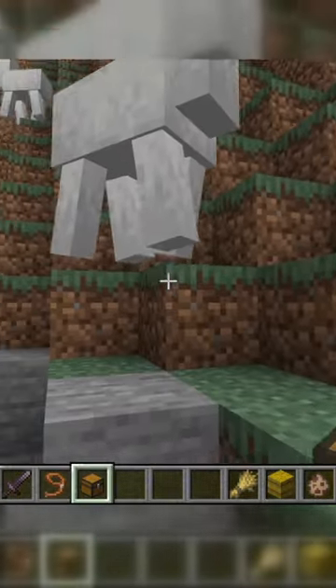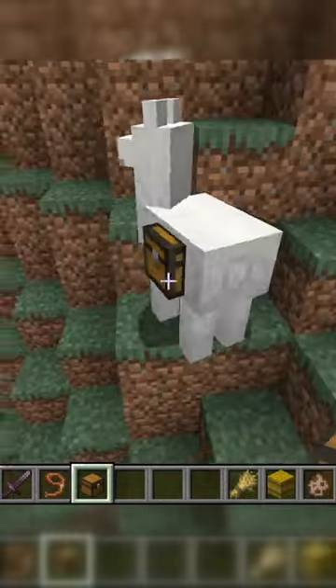After taming them, you cannot put a saddle on them, but instead you can put a chest on them. Once the chest is on them, you cannot get it back unless you kill the llama.